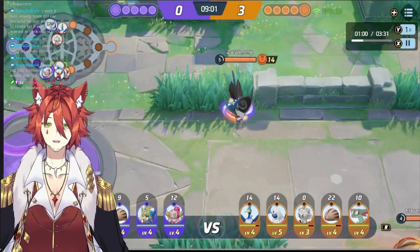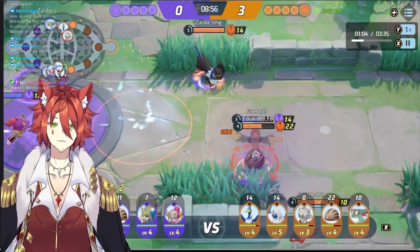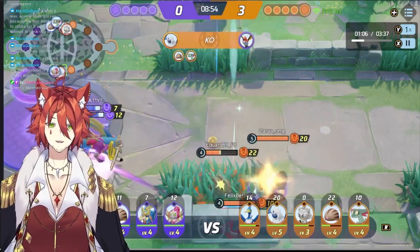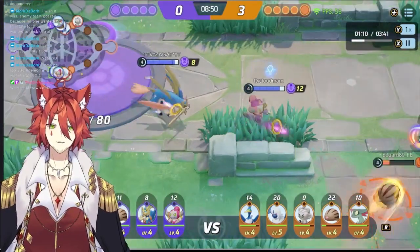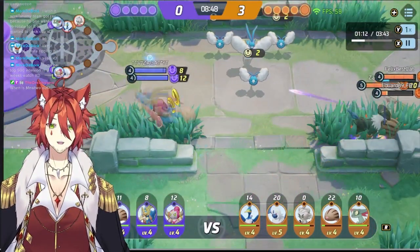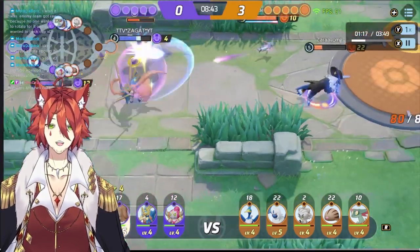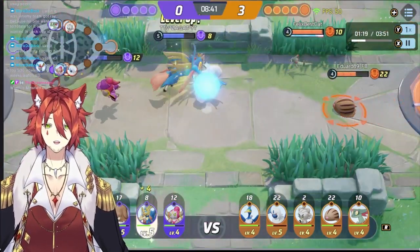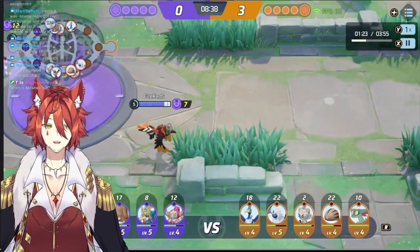Looks like the Absol is ready to get the gank going, and they're jumping in — taking out the Talonflame. Zagat coming in with the Zacian. Unfortunately won't be able to do much; they're going to wait for birds. Zacian does not have the energy to charge their passive — they need to have 10 Aeos energy. That's one of the biggest weaknesses with Zacian: if you can't get farm to charge your Aeos energy, you're just going to be dead in the lane.